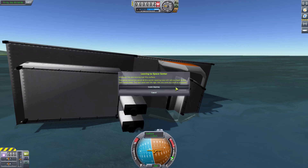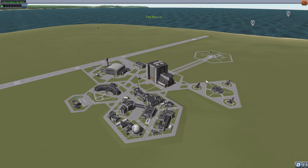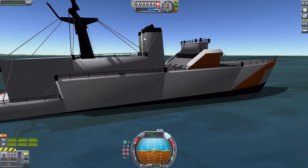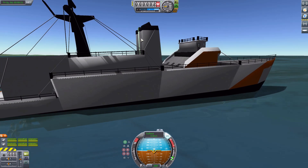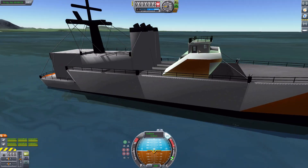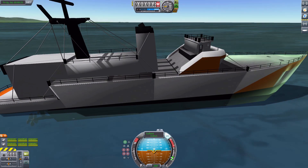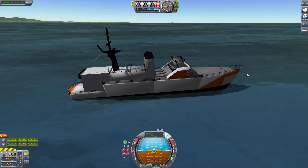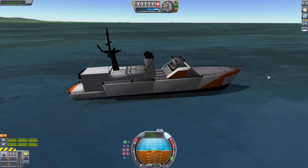This mod can thankfully remedy that situation. When the ship is frozen - say, for instance, this boat over here - if we load it, the physics shouldn't affect it because it's frozen. Apparently it did affect that one singular smokestack, which wobbled, which is kind of unnerving. But as you can see, the ship itself is perfectly intact. And that is a beautiful, beautiful thing.